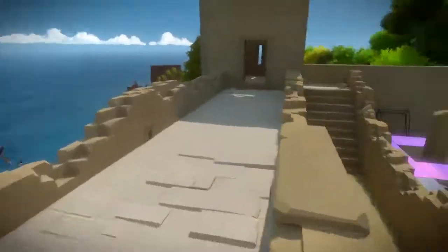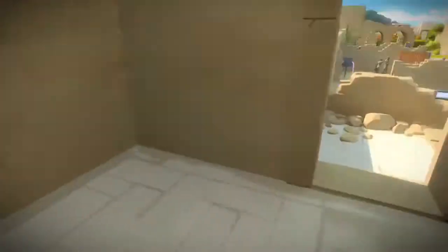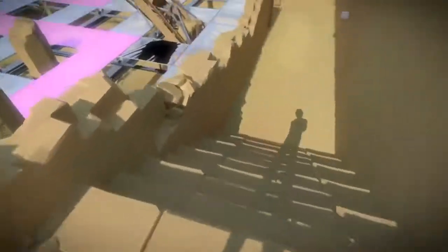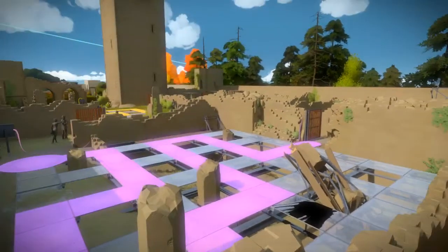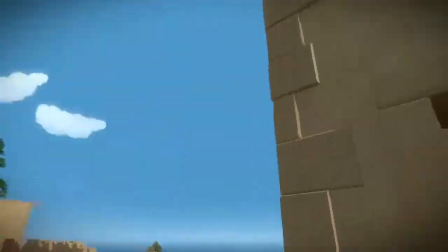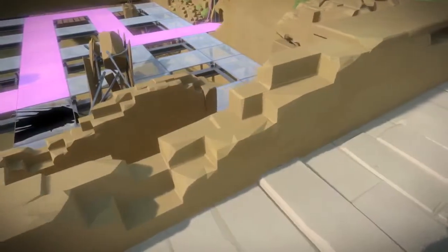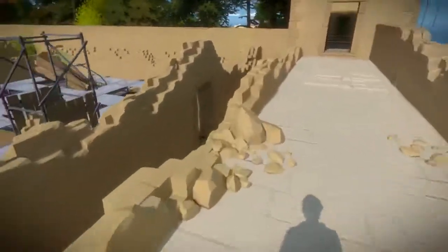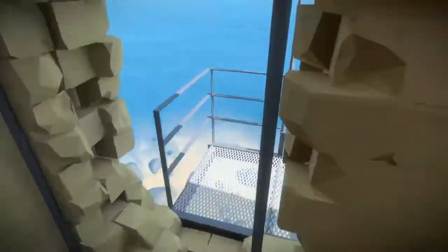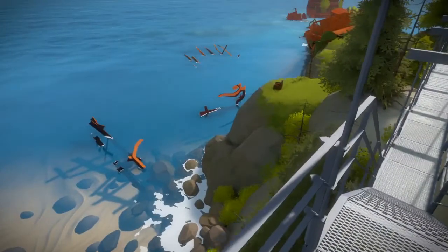Oh, I can actually climb up on this. Wait — did I even have to do any of this? Could I have skipped this puzzle and just gone around the outside? I don't know, because that's open right there and I don't think we ever noticed it. Oh wait, hold on — I can exit out of this side! Also it looks like a shipwreck.